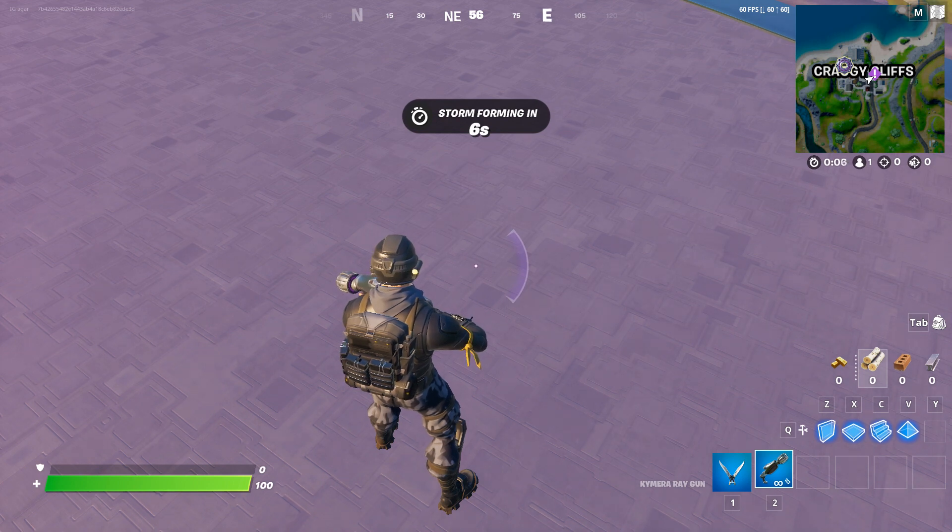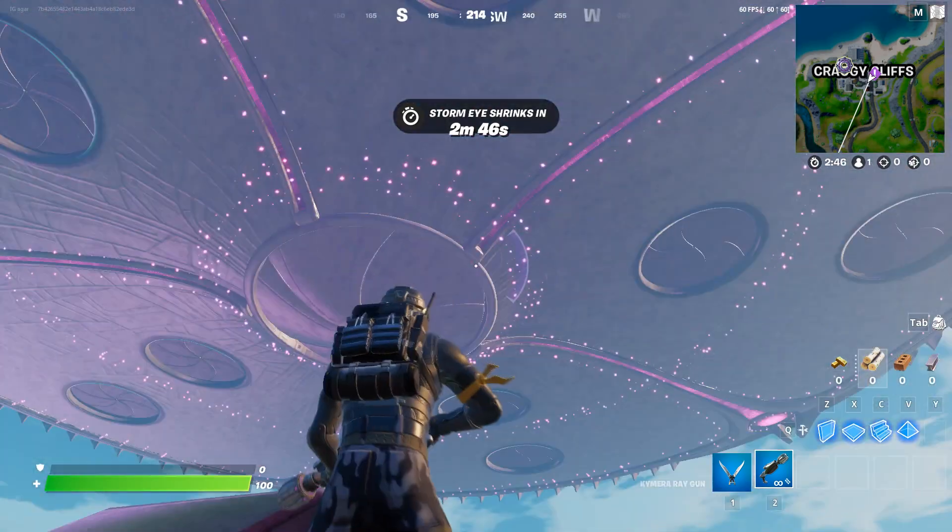Hey guys, it's me. In this video, I'm going to show you how to do this challenge. The challenge is you need to visit Slurp Factory inside the mothership. So basically, to go inside the mothership, you need to get abducted.